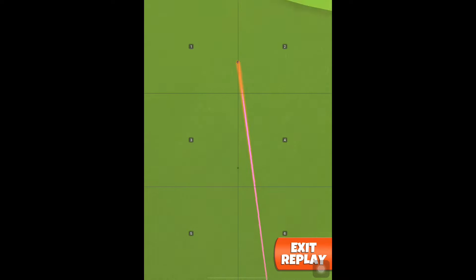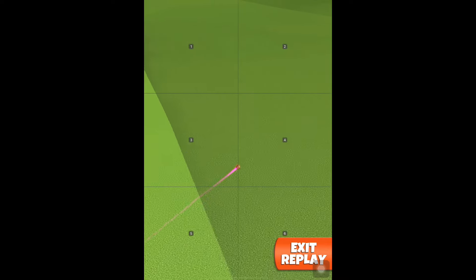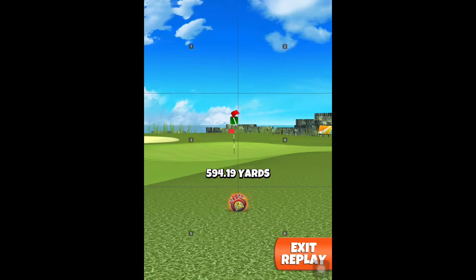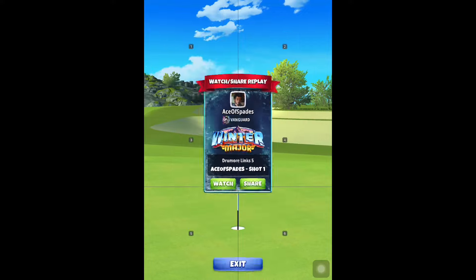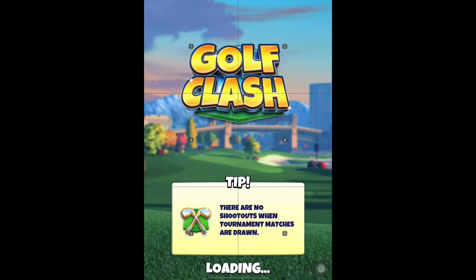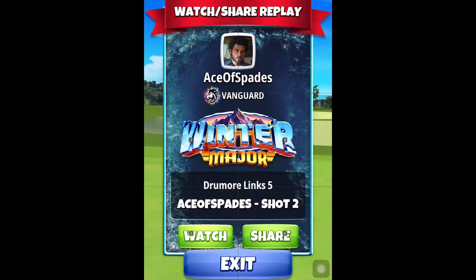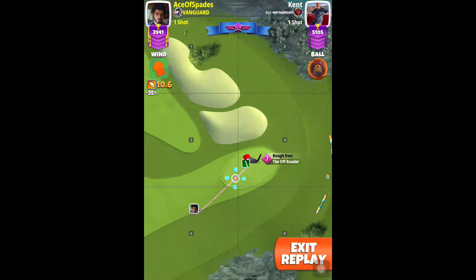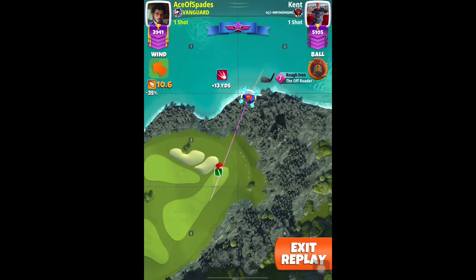You come over the cliff and take the bounce on the fairway. If you're lucky you'll clip the rough and stay on the fairway, but in most cases you'll land in the rough. We made a drive of about 594 yards and we are very close to the pin. The approach shot will be played using your rough iron — in both of my cases it will be the off-roader.